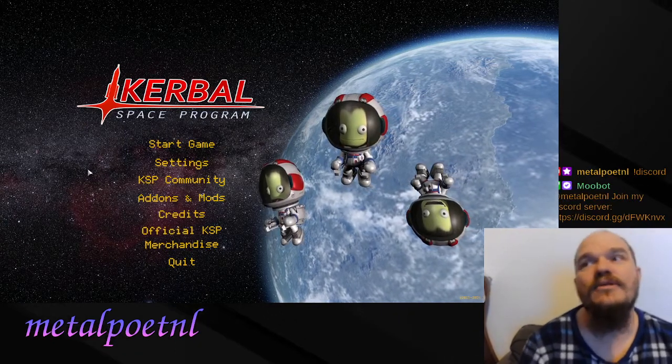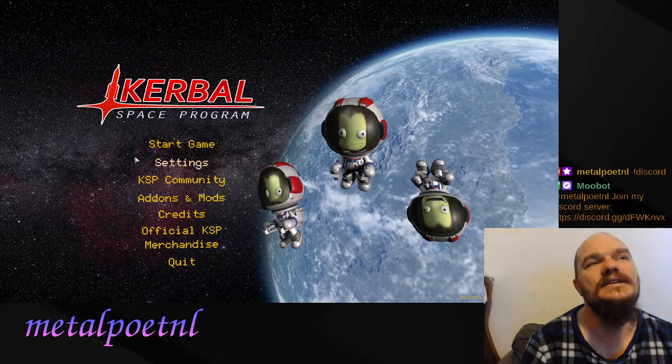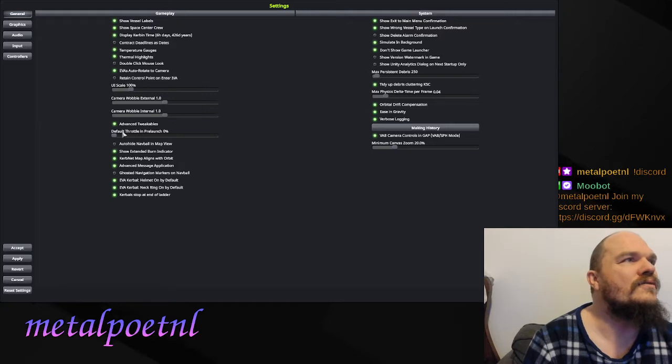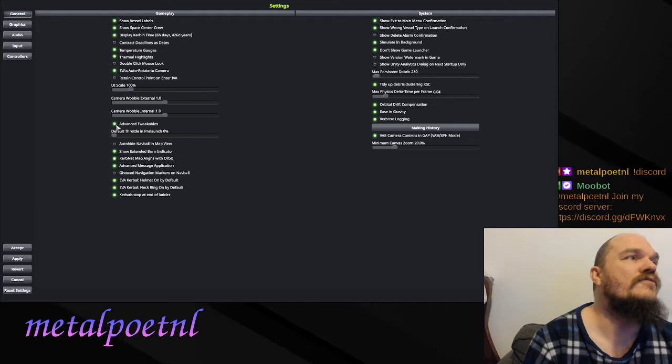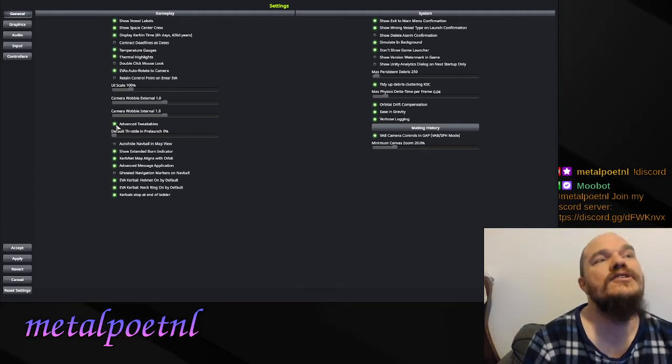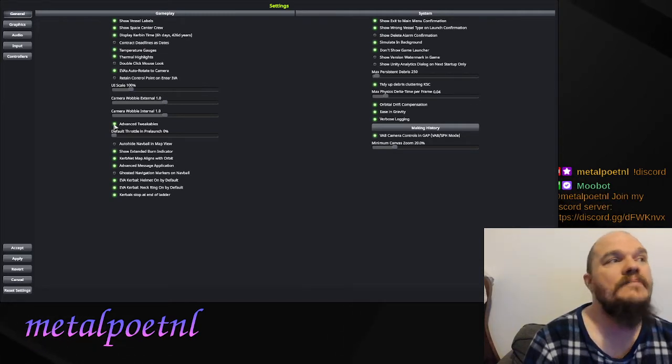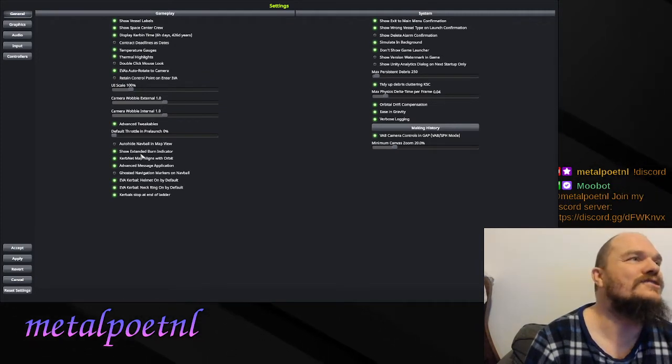Let's get into the actual game. The first thing I want to go over is some settings. There are a couple I advise you to change from the default. Go into Settings, and the first tab is General. I suggest turning on Advanced Tweakables — it's off by default, but it's a really good idea because it gives you access to cool features like auto struts. I'd also turn on Show Extended Burn Indicator, which saves you having to do quick mental math.